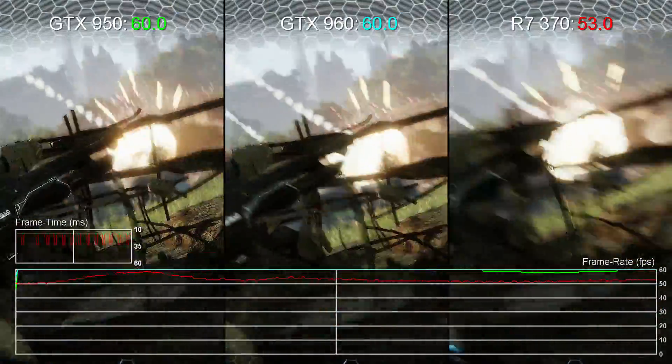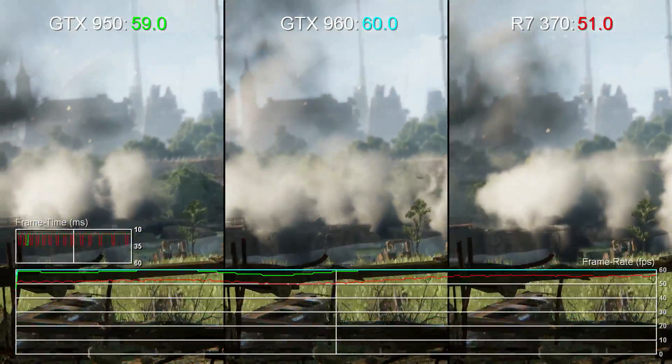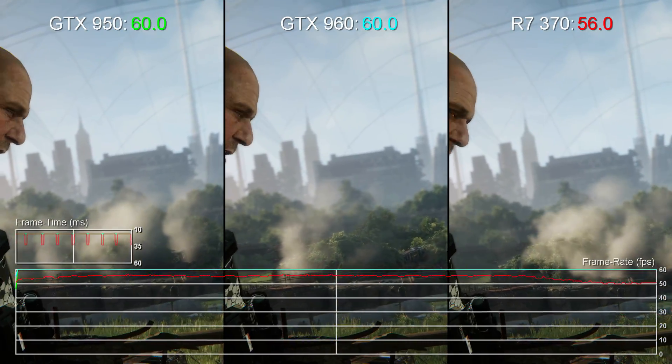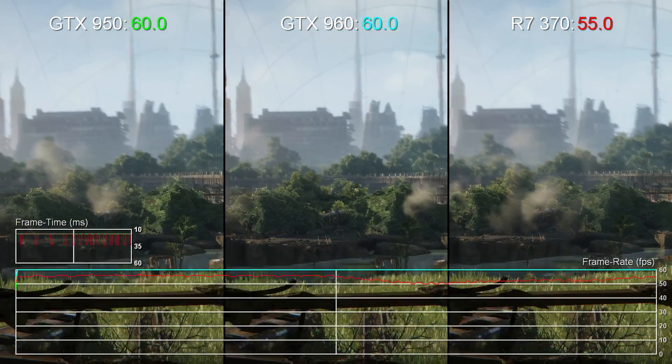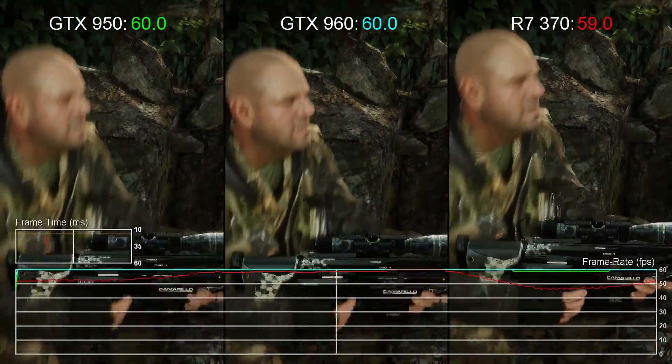Out of the three cards tested here, it's no real surprise that it's the most expensive offering, the GTX 960, that gets us closest to a locked 1080p 60. Across the 18,650 frames contained in this video, just 452 of them are dropped — that's just 2.4% of the runtime.